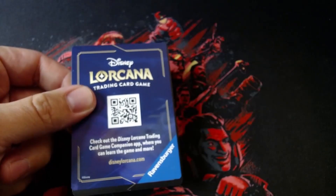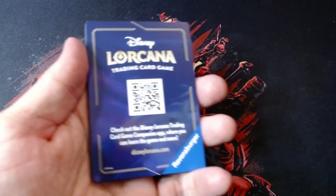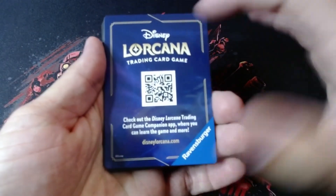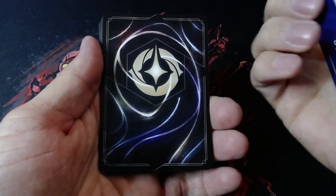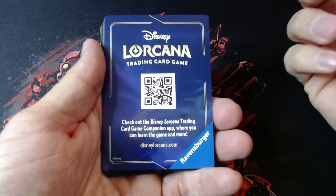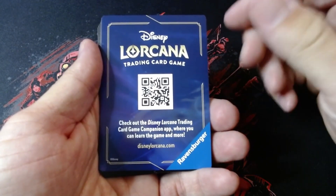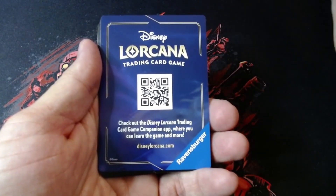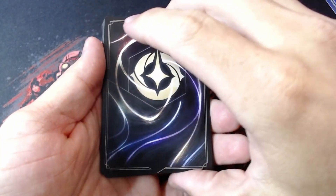We're back — unfortunately my StreamLabs crashed, so I'm not sure what was lost there. Anyway, there's a piece to a puzzle — there are four of them actually. On the other side is just for the companion app for the trading card game, which is really cool. You can use the lore counter on there while you're playing, and there's also a catalog of all the cards so you can track your wish list and what you have. It's a really good app. Alright, let's see our first pack!